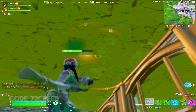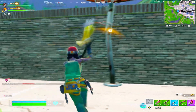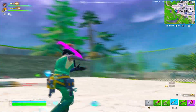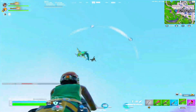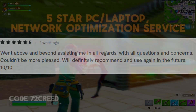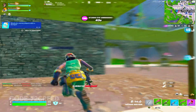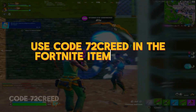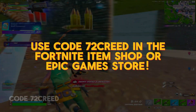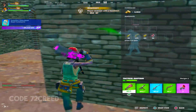That's pretty much it for the Wi-Fi optimizations. If done correctly, these optimizations can help you reduce your ping by at least 10 to 20 percent and make your gameplay smoother by improving latency. If this video helped you out, make sure to drop a like and subscribe for more tutorials. Use code 72creed in the Fortnite item shop if you're buying anything — and I'll see you guys in the next one!